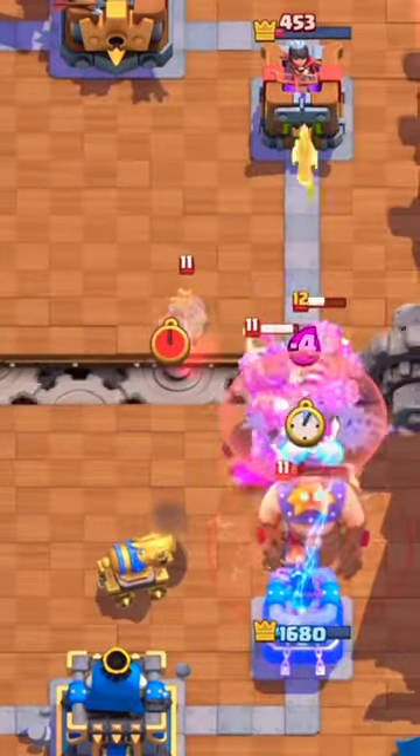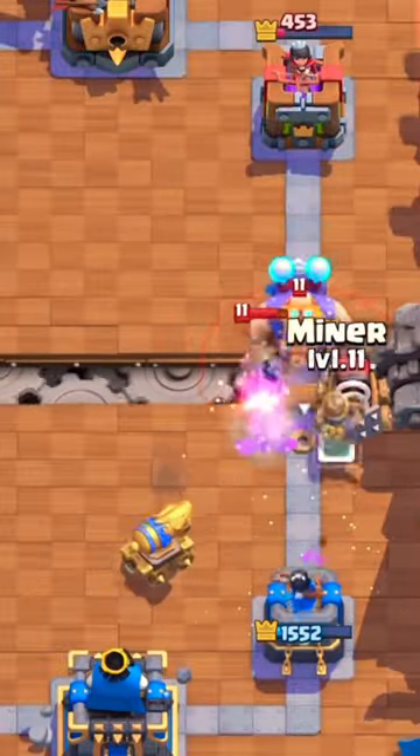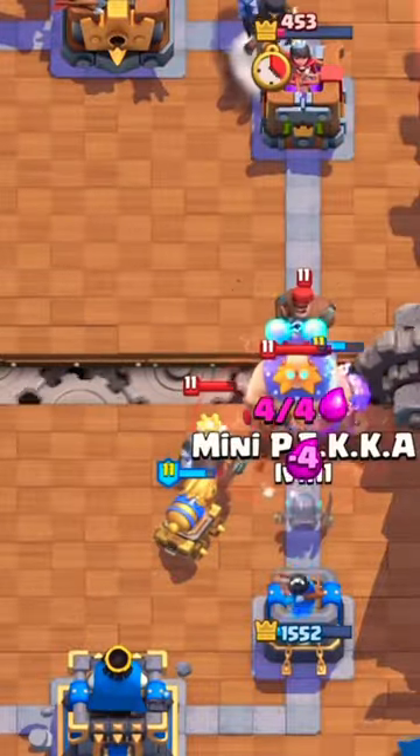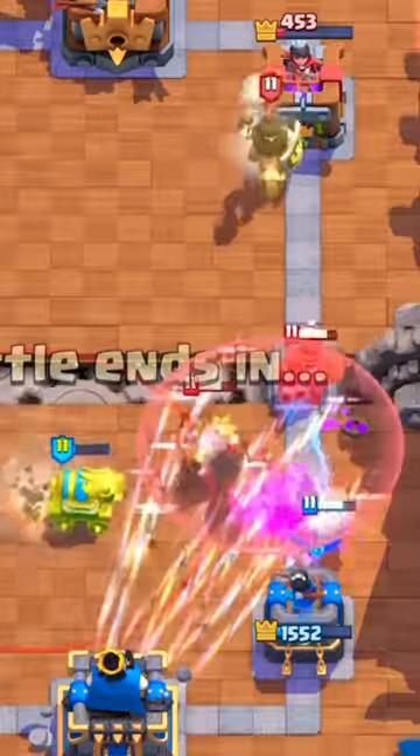The cannon cart is in a weird spot. It is honestly not a bad cart at all, but it just doesn't fit anywhere. Like, what are you supposed to put it in? There's genuinely always a better option in every archetype. You can plug it into bait, miner, or some graveyard decks, but it is definitely a downgrade in each scenario. The cannon cart gets a C.